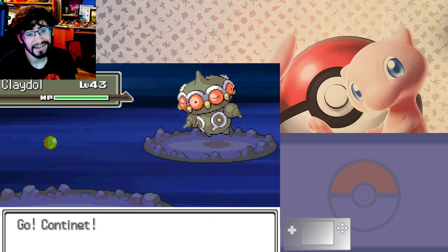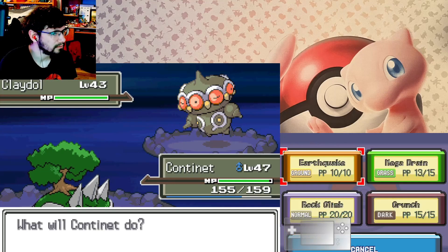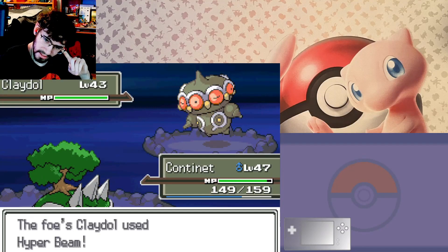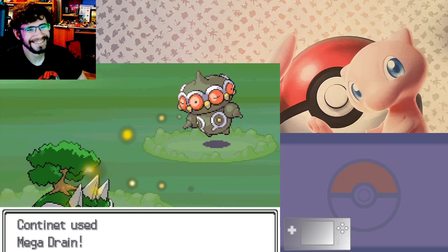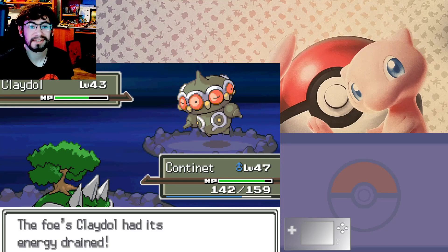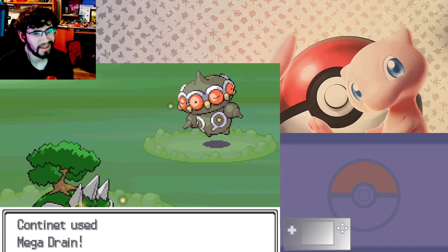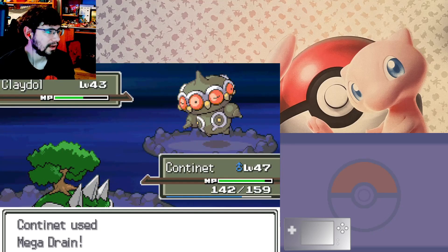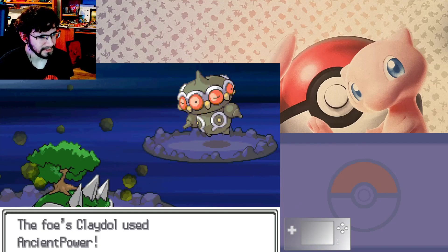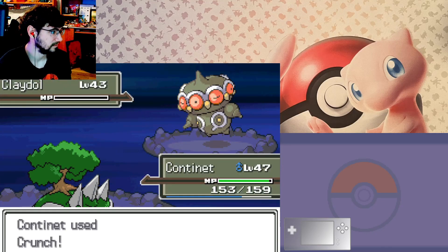I feel like a psychic is coming my way or a psybeam or something — power trick, interesting. Hyper beam! I'm bulky. That was a hyper beam, but he is now bulky as well. I might do crunch after this because he has to recharge. Ancient power — oh, that's coming, well kind of, but it's not really gonna do much against me.